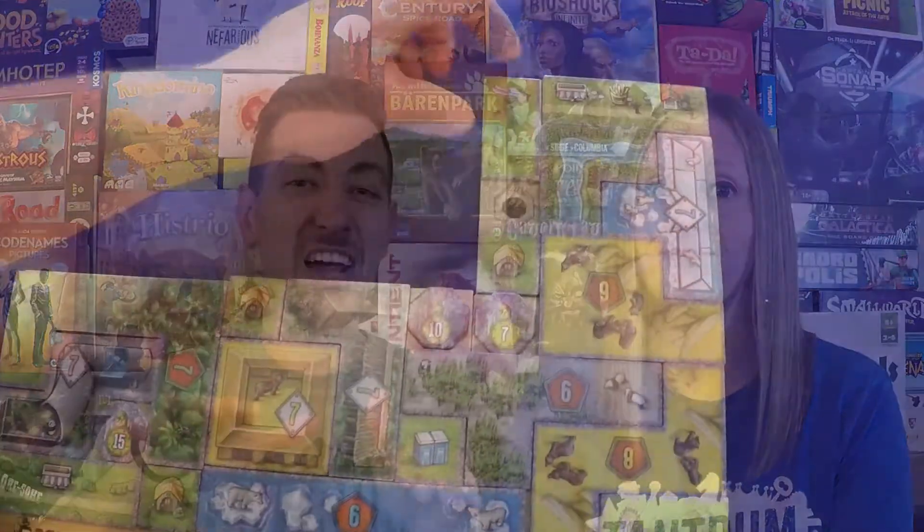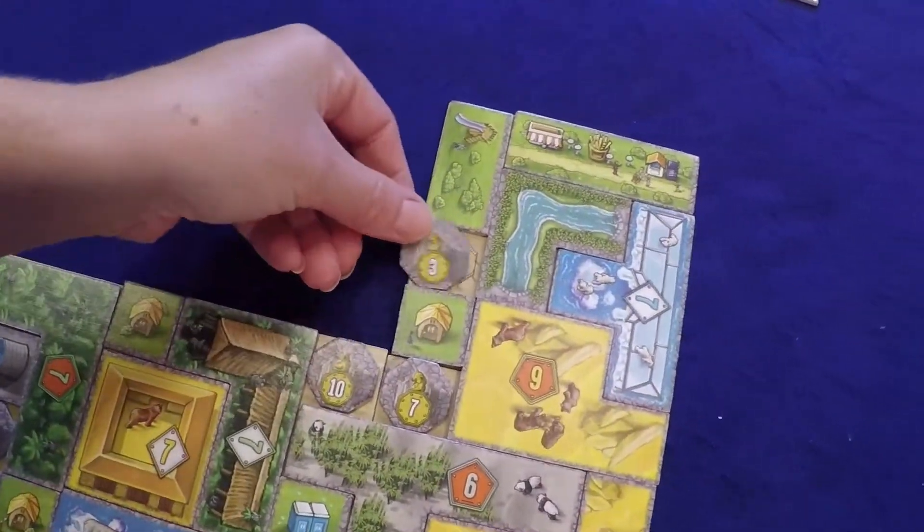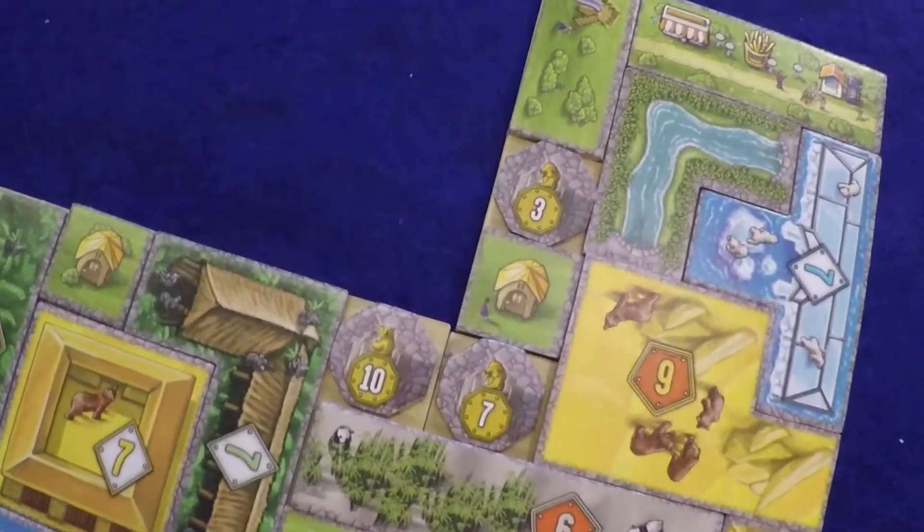Every time a player is able to cover their entire board, they get to add a bear statue to the little empty circle spot that has been waiting for it. These are worth big points, so there are a lot of different strategies you can use — whether you're trying to fill your board as fast as you can or strategically build it with as many points as possible.